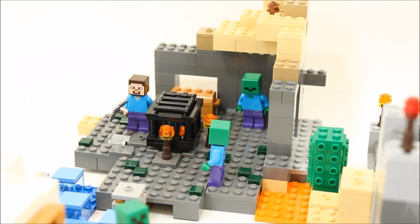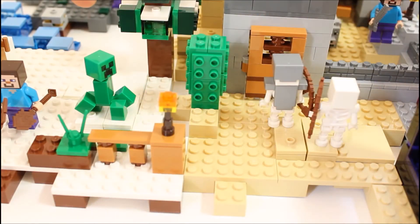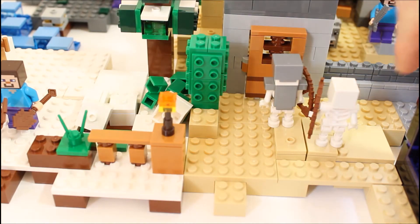And the Dungeon set, which is similar to last year's Cave set but still different from the other sets. Its price is very appealing and the mob spawner is a nice touch with a baby zombie. The Snow Hideout's and Desert Outpost's explosion mechanisms are great play features.